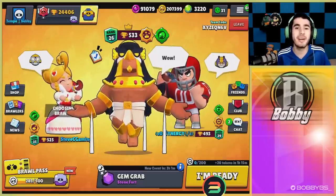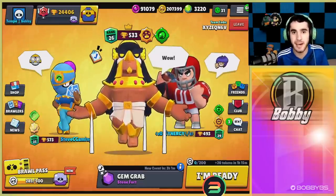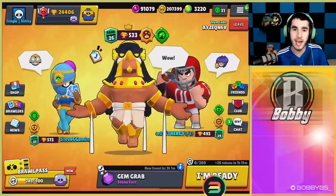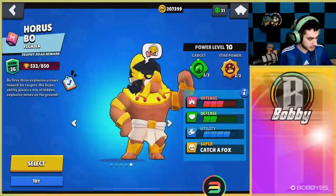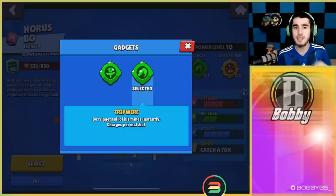What's going on guys, Bobby here, and today we are back with another video. We're going to be showing you guys another really amazing gadget and star power combination. This is definitely one of the strongest gadgets in the game right now, and it is going to be for Bo — it's called Tripwire. Essentially, Bo triggers all of his mines instantly, so when somebody walks over or even near your mines you can just click that gadget button and it's going to stun them.